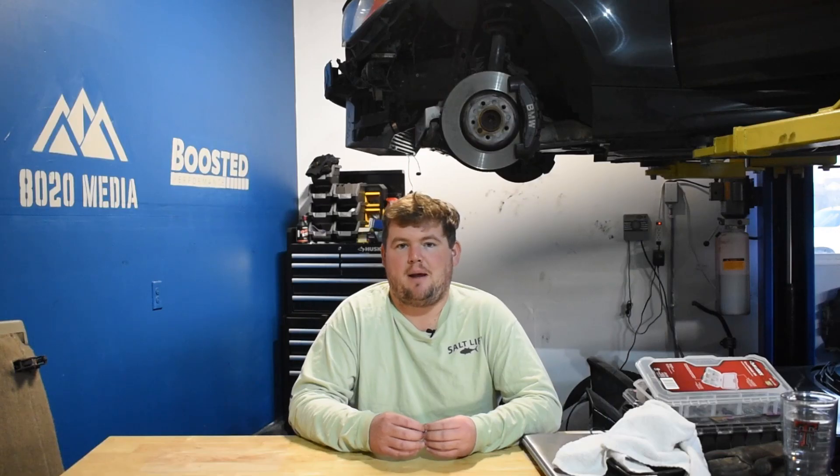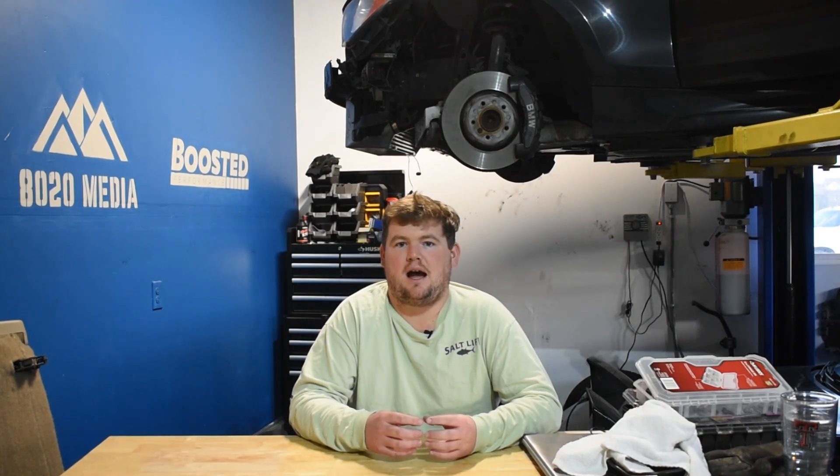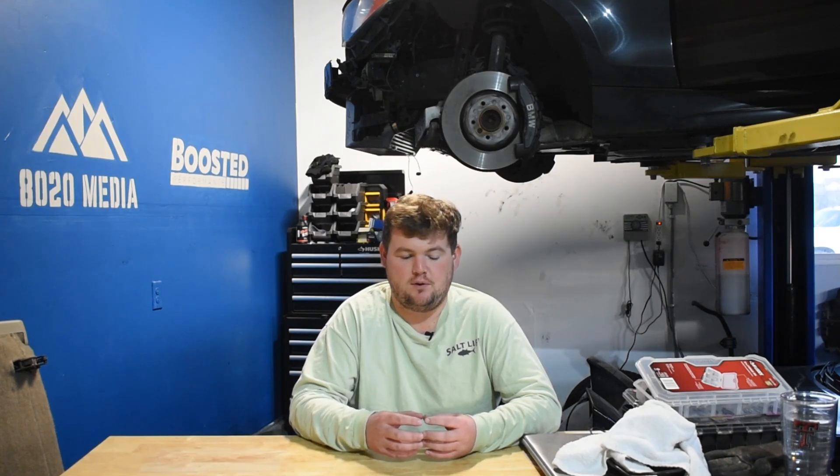Number one, the best mod for the F-150 5-liter Coyote is going to be a tune. This can offer power gains of around 10 to 25 wheel horsepower. The higher end of those power gains is generally going to be seen with custom tuning and higher pump gas like 91 or 93 octane instead of the typical 87. Solid power gains for just a tune, but one of the biggest things with a tune is not only do you get those power gains, but it's also the foundation for building a more powerful 5.0 Coyote.